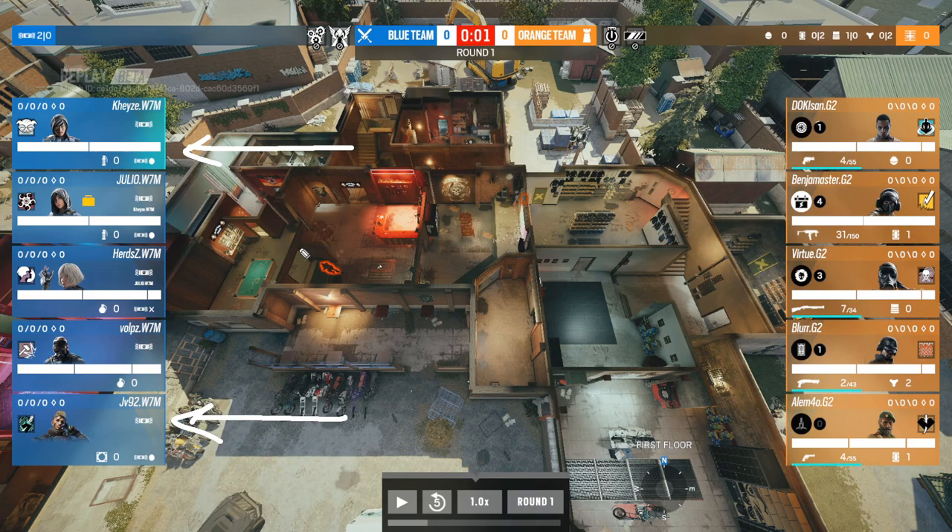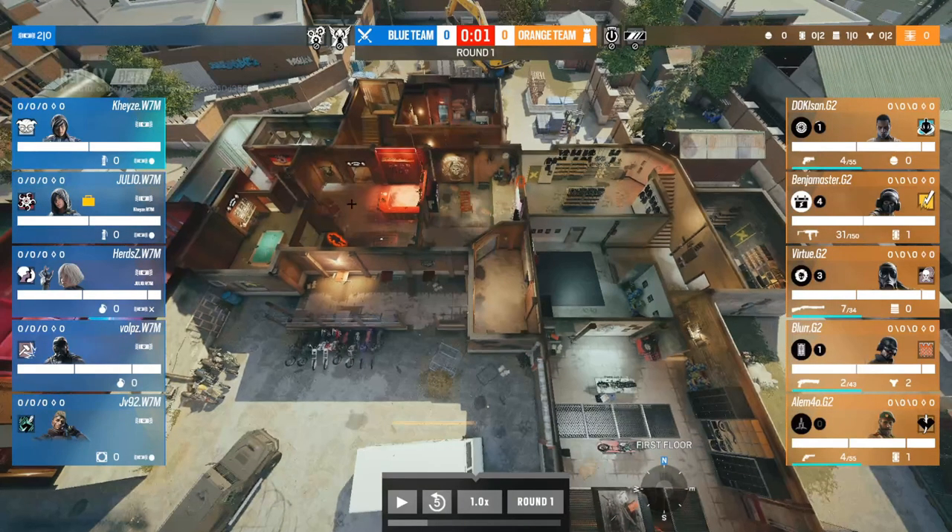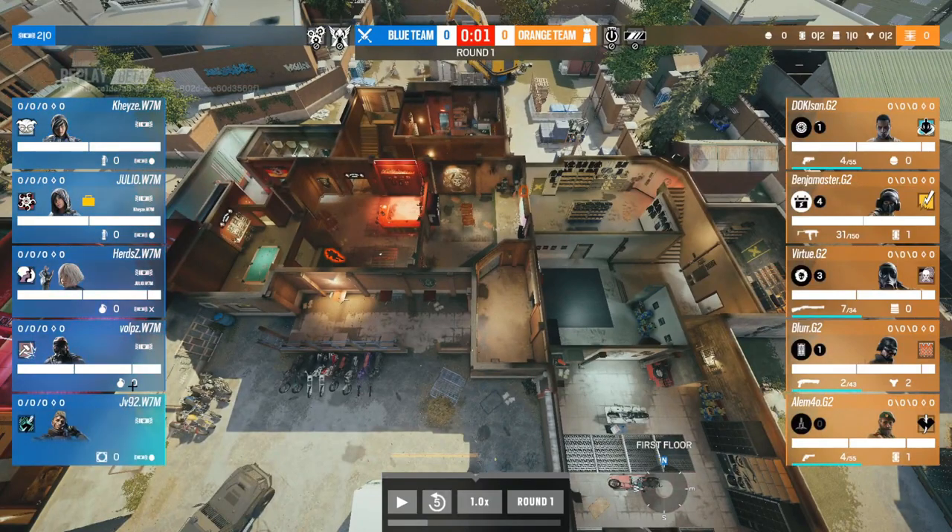Dokk B facilitates confusion with calls and a playmaking ability — when the call comes out, you can't be on cams because your phone is ringing. As a defender you have a choice: give up critical sound information to the attackers, or answer the call and not have your gun up. Scent facilitates line-of-sight blocking. W7M look like they're aware of G2's setup and may be trying to make a faster play.